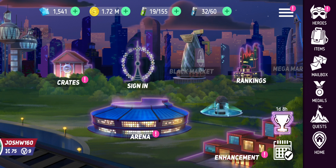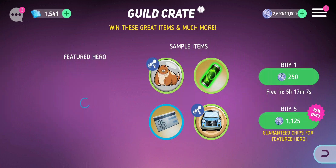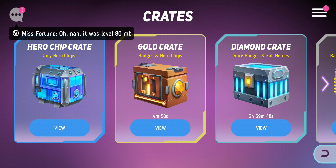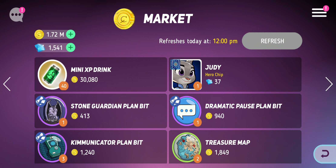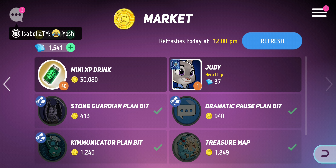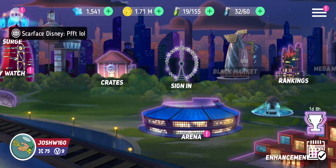Hello guys and welcome back to another Disney Heroes video. Today I'm going to be showing you what Sully looks like on P3, which — and I make sure I say this every time — is the maximum level that characters can go to, even on server 1, which is obviously the most progressed server in the game. So let's get right into it.